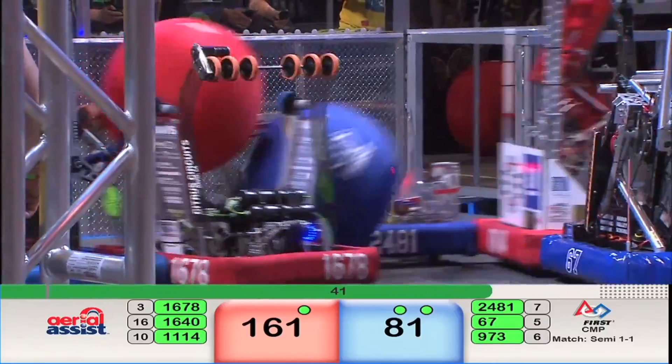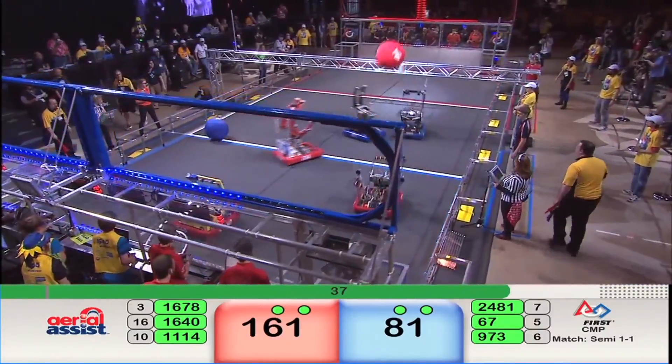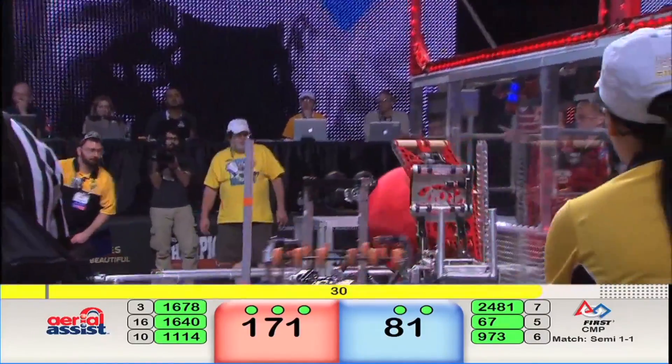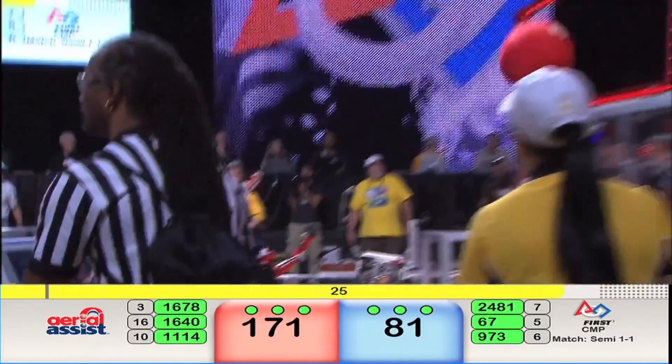40 seconds remaining in this match. Red Alliance trying to pour it on. Blue Alliance trying to narrow the gap. Red Alliance chasing down an errant ball — Team 67 right there to pin them against the wall. Symbotics escapes with less than 30 seconds remaining.